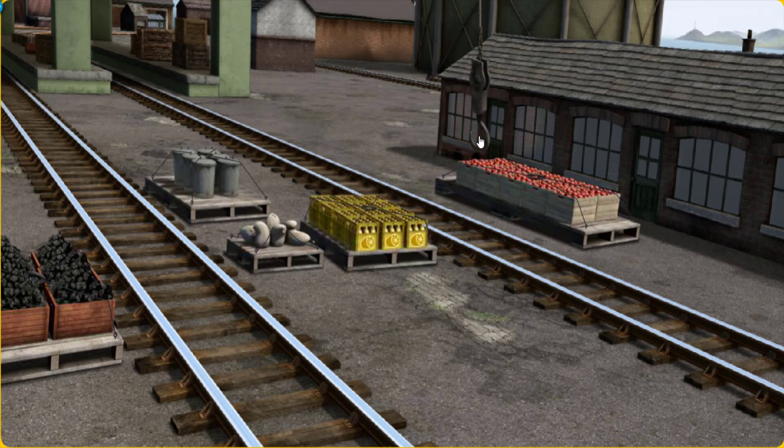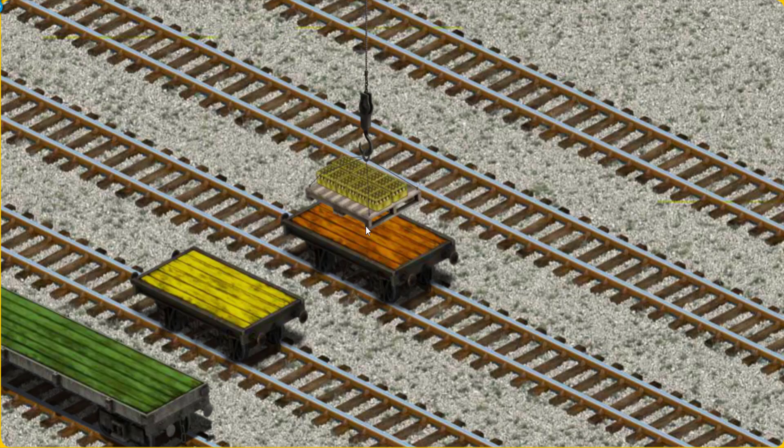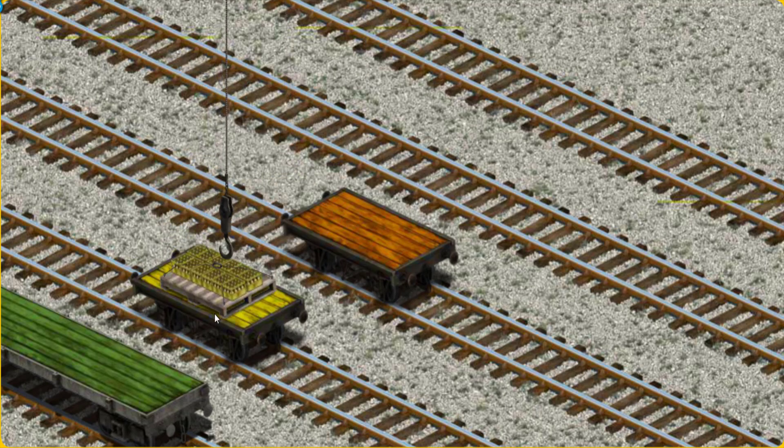Help Cranky find the bottles of lemonade. You've found them. Let's lift and load. Now the cargo must be loaded. Show Cranky where the yellow flatbed is. That's it!